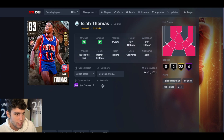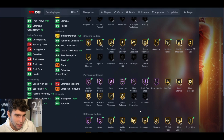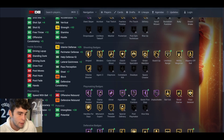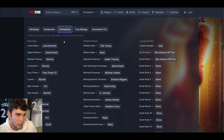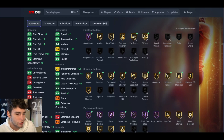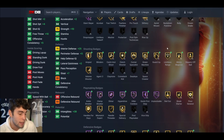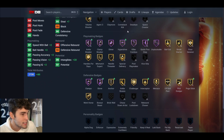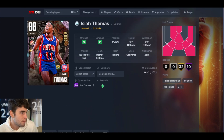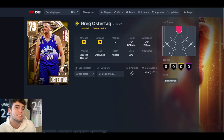Isaiah Thomas up next — this card is not good. When you EVO him he gets 10 Hall of Famers, gets a little better defensively, gets Hall of Fame Quick First Step, Clamps, and some shooting badges including Limitless Range. But with that trade dribble style you can't make Isaiah Thomas good. He's six foot one with trade dribble style — his release will be fine but this card is just not great.